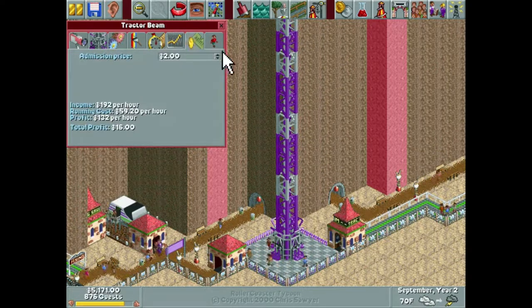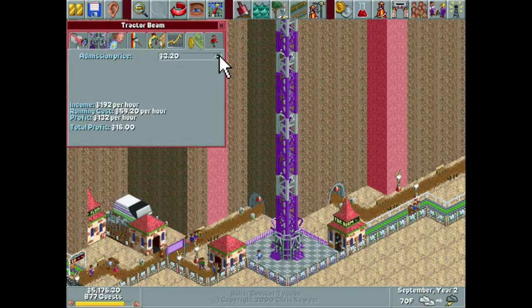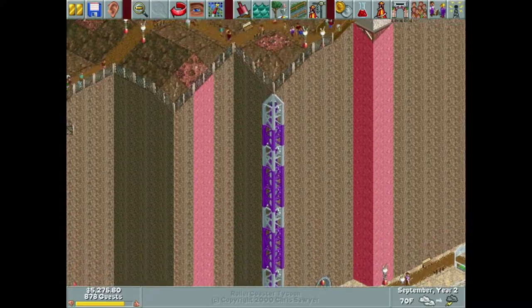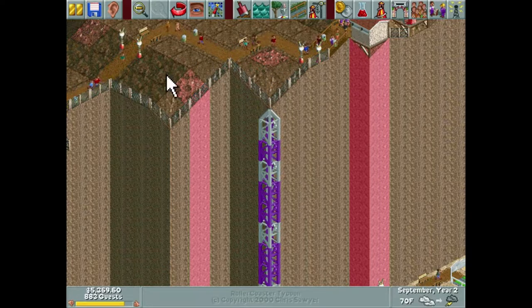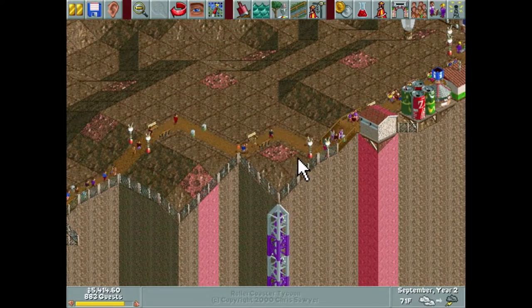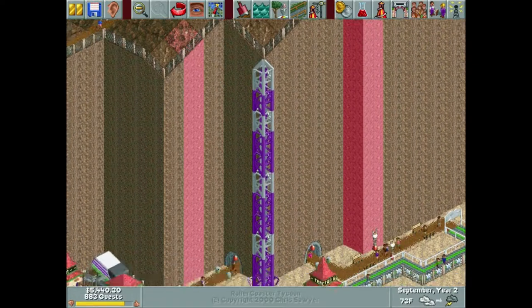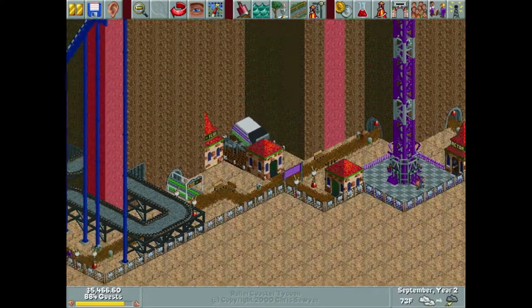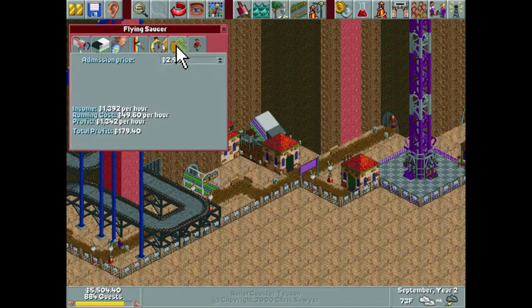We can charge 320 for now until we go back through and theme everything. With this being so tall, if we theme this area up here, it might actually affect the excitement of this as well. Why is it raining again? I have no idea. Did I even change the price on this? I did. Okay.